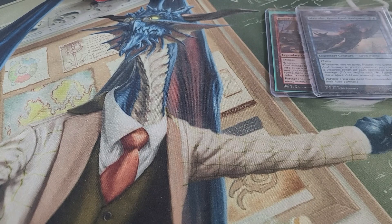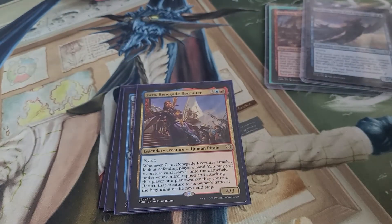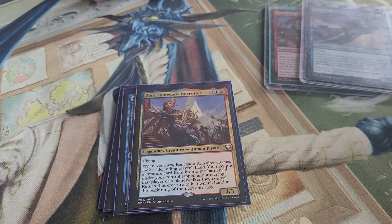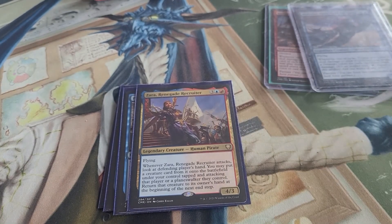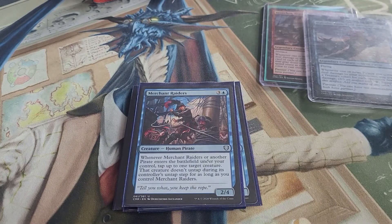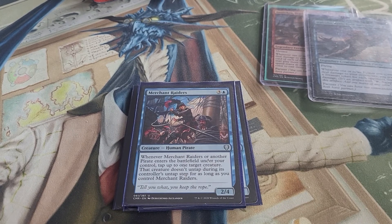Let's jump into the creatures. We have Kitesail Skirmisher, Spectral Sailor, Prosperous Pirates, and Zara, Renegade Recruiter — I really like this one. When she attacks, you look at the defending player's hand and may put a creature card from their hand onto the battlefield under your control, tapped and attacking that player. It gets you a look at opponents' hands, an extra creature on the board, and an extra attacking body. We also have Siren Stormtamer and Merchant Raiders, which taps a creature when a pirate enters and keeps it tapped as long as you control Merchant Raiders — another way to tap down blockers.